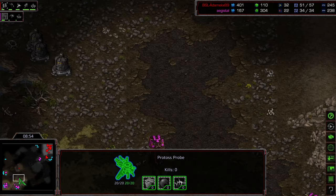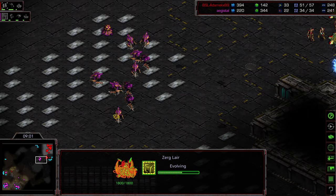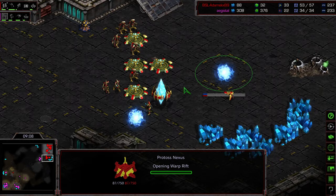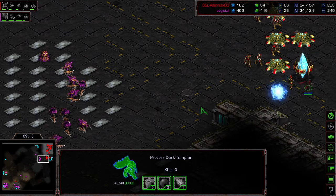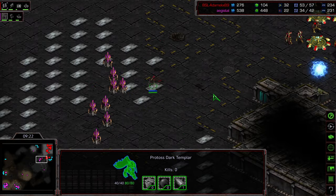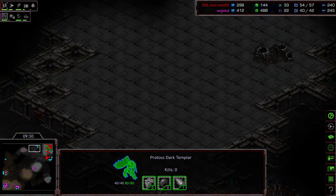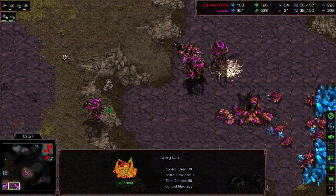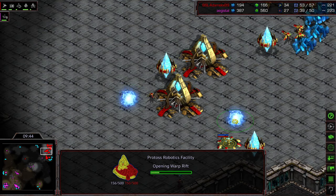A probe has managed to sneak out, so he is going to see that nine o'clock base being taken. Still no second gas at the natural expansion. Speed upgrade to deal with those Dark Templar — get an Overlord on this front door. That'll be critical because that will be one way that you might see some counter map control. That's five cannons before Nexus on this front door — that shows you the respect of any sort of attack and what happens when you're lacking information. Dark Templar sneaking out is going to see that Lurker, might try to work on this Hydralisk line.